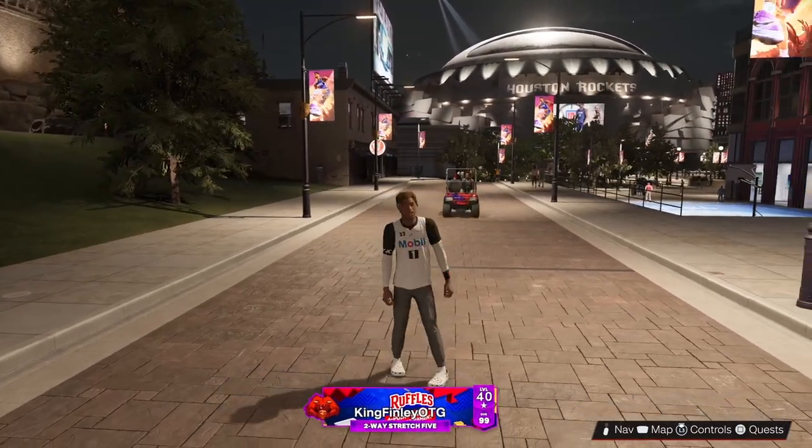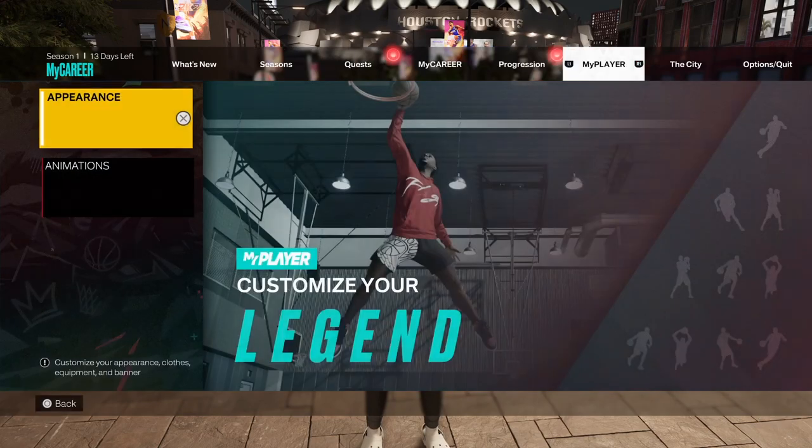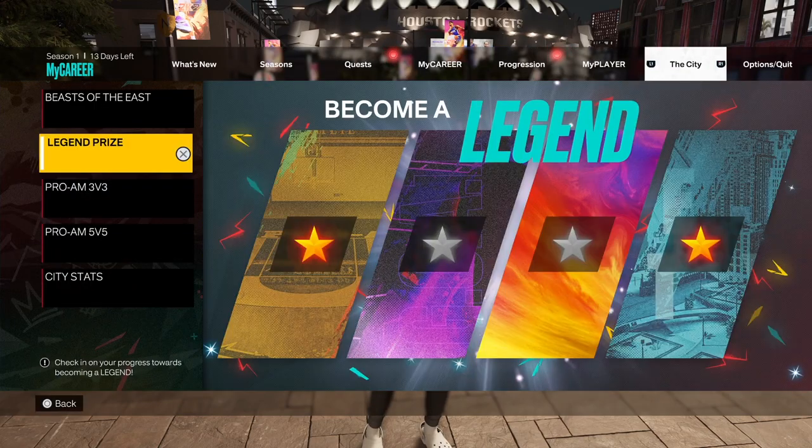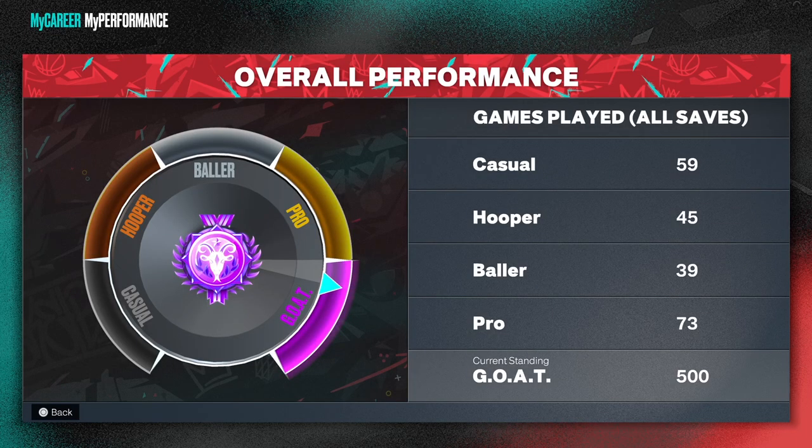Let me show you right here that I do got the 500 gains. Let me show you Legend Pride. You got the 500 GOAT gains at GOAT level, and the star underneath my level 40. If you get the four stars, you will be a legend — that's what I'm grinding for. This is how many games I spent in each tier: Casual, Hooper, Baller, Pro — that's 59, 45, 39, and 73.